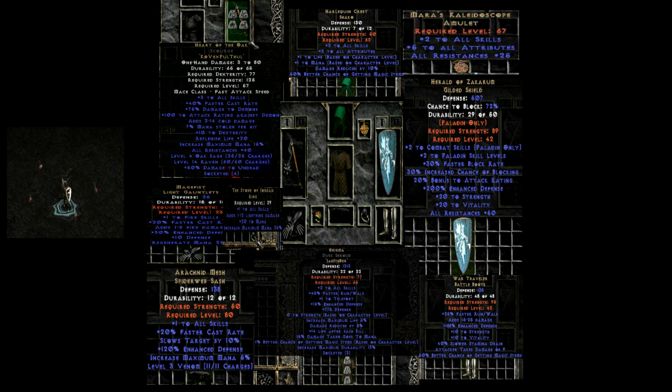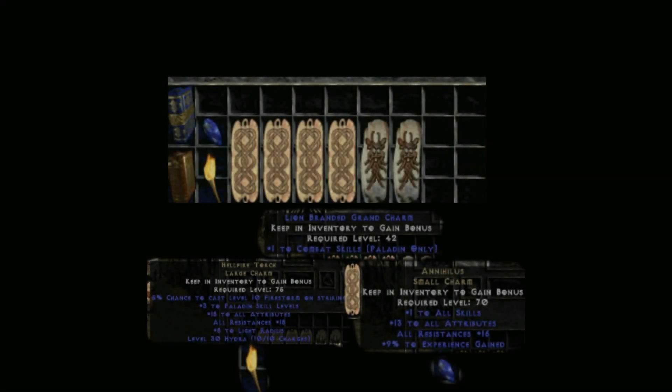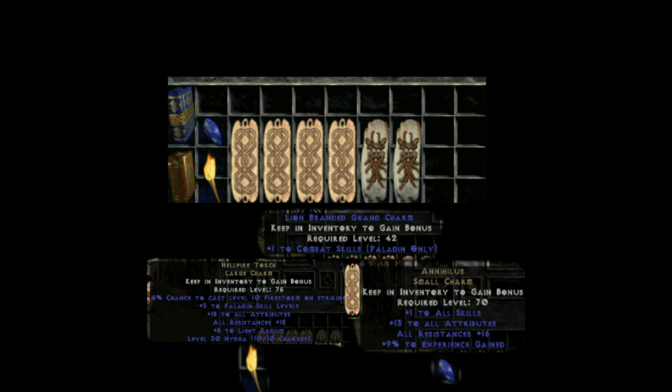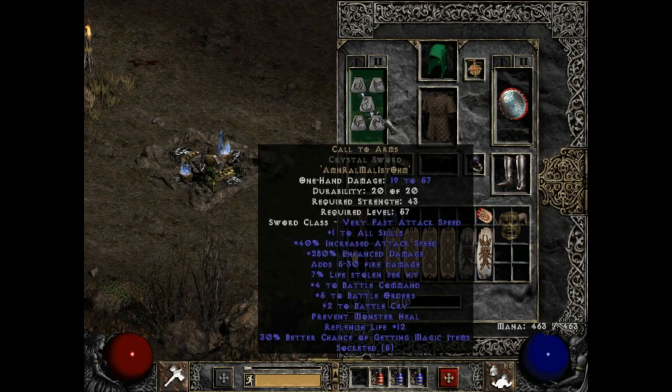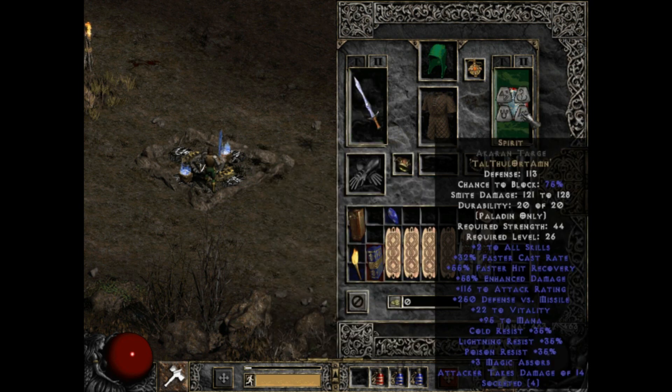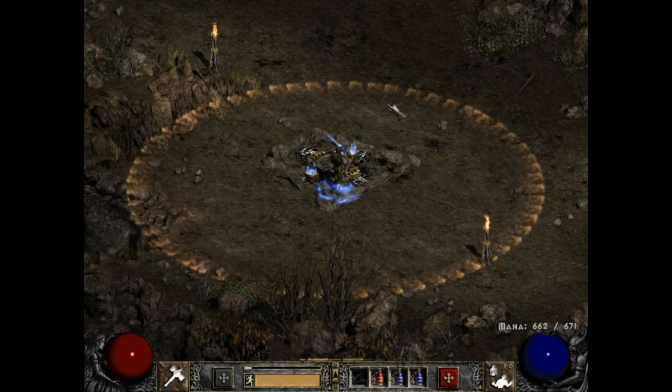This image will provide you with every piece of equipment you will need for this build, along with your inventory. On your weapon switch you will want to have a Call to Arms runeword as your weapon and any Spirit runeword as your shield, so you can cast Battle Orders and Battle Command.